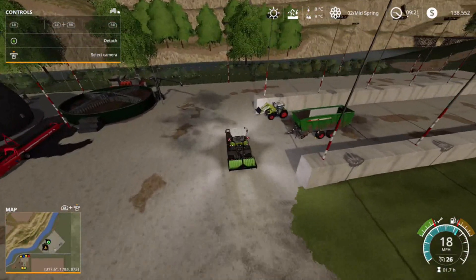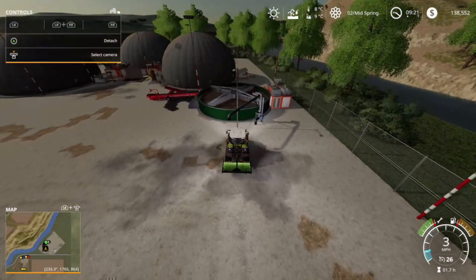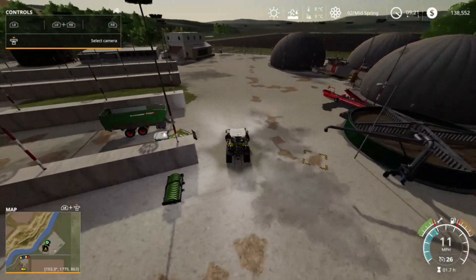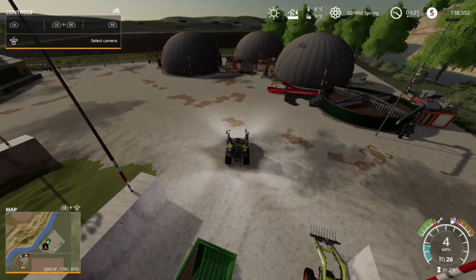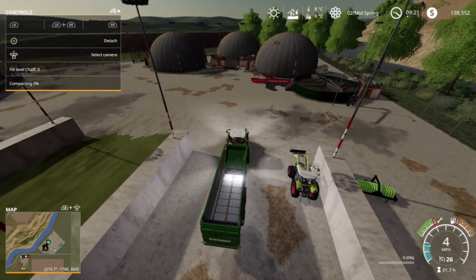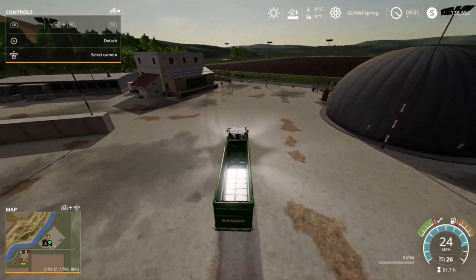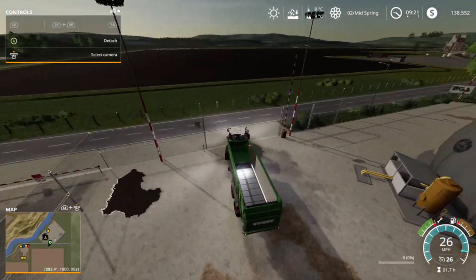Let's attach the loading wagon to the Platinum Edition Claas tractor. Then we will continue picking up grass, but on this side of the map, in and around our cotton field. It's basically just one straight line all around the field. We've got 251,000 liters of grass so far just from the one side of the map.